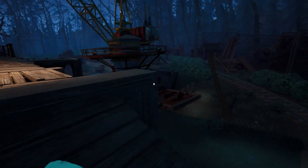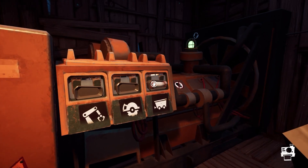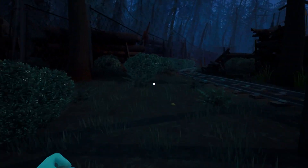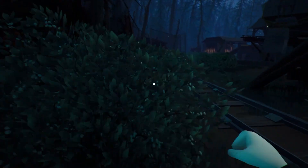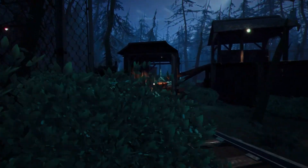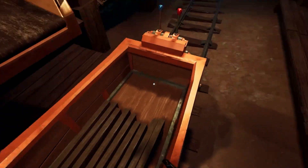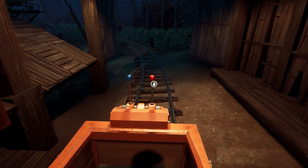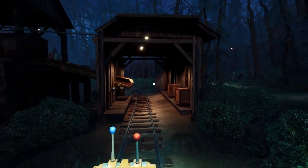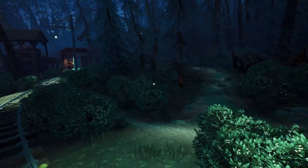Now run back to the shack. Pick the fuse back up and put it in the last slot — the mine cart — because that's where we're going to use it next. Go back to the mine cart area, which is where we saw the wood in this little shack. All the lights are now on. Hop in — there's a bunch of wood stacked in there which we can use. Use the lever to try and escape the Guest, who is still running in the woods trying to get you.